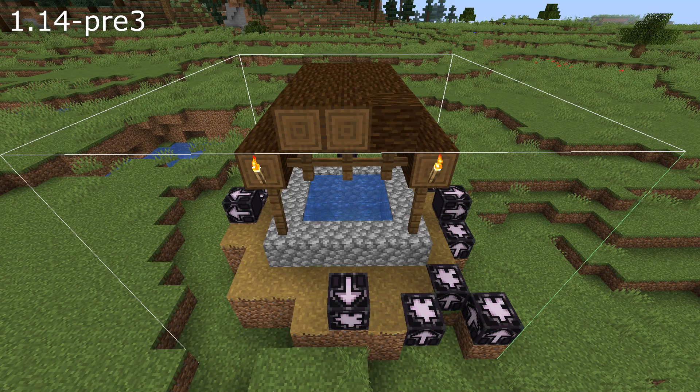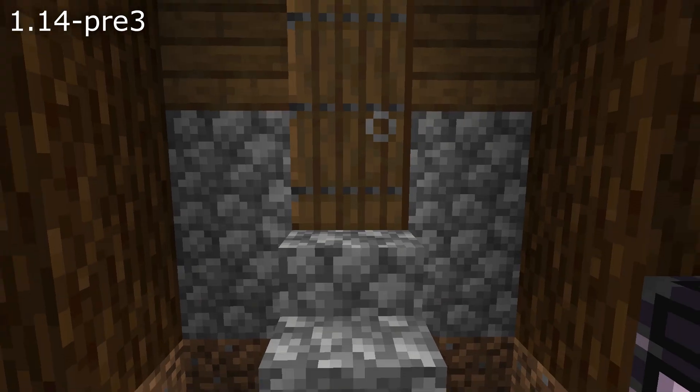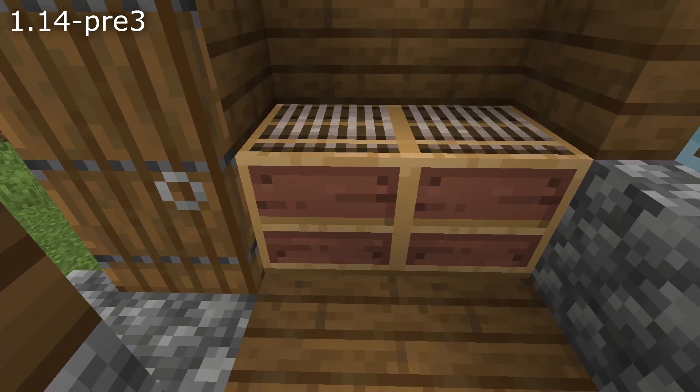World fixes: a couple of incorrectly rotated logs that have annoyed some viewers in the comments for a very long time have now been fixed. The Taiga meeting point number two now has correctly rotated logs. In village houses and shepherd's houses, looms were backwards — that's fixed in this pre-release as well.